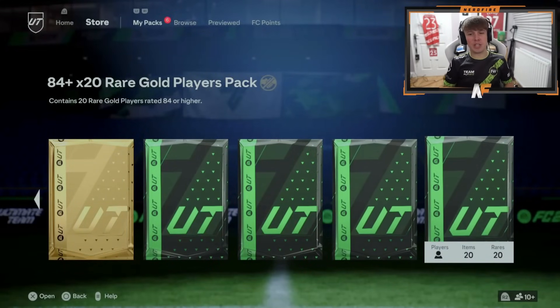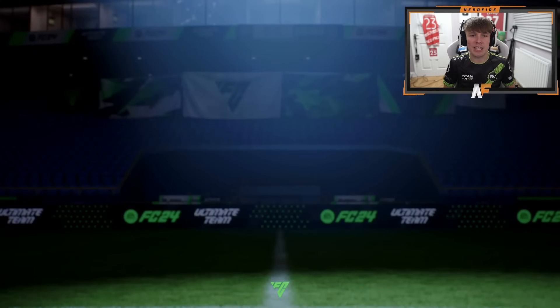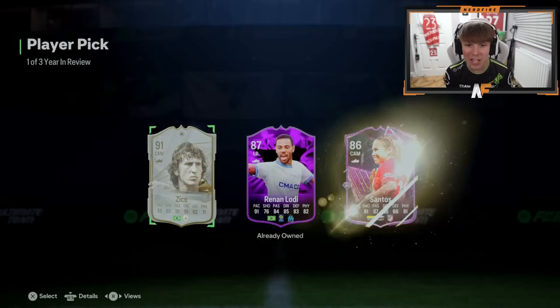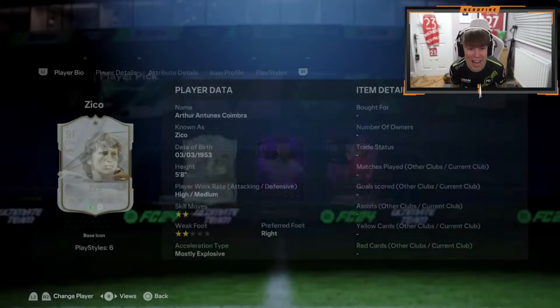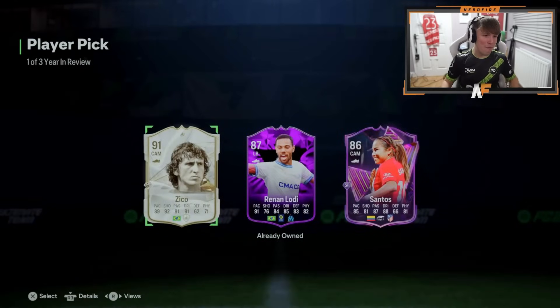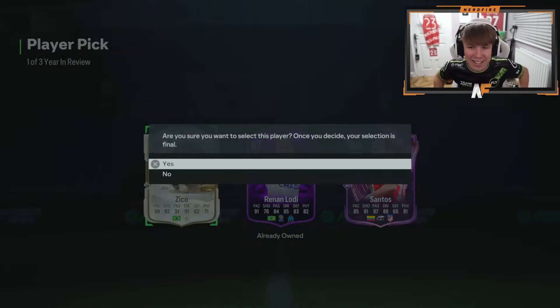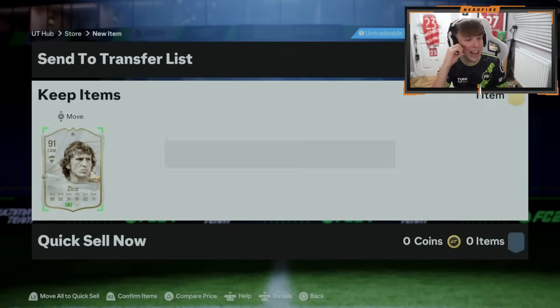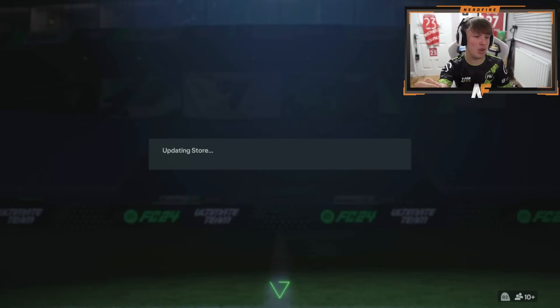Shout out to Claps, Liverpool fan - we want to see a Salah, imagine getting a winter wild card Salah. She got the Year in Review first though - come on, let's see an icon. We didn't see an icon in mine, can we see an icon in the second one? Oh my god - Zico! Oh my god, hold the phone, that is insane! That is absolutely insane, what a pull - Icon Zico from the Year in Review. You cannot complain at that.